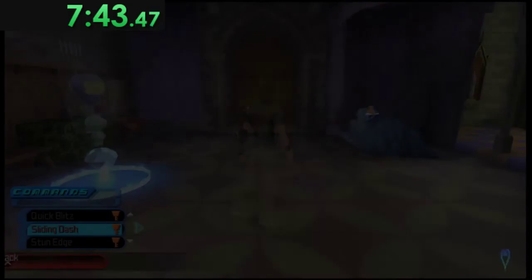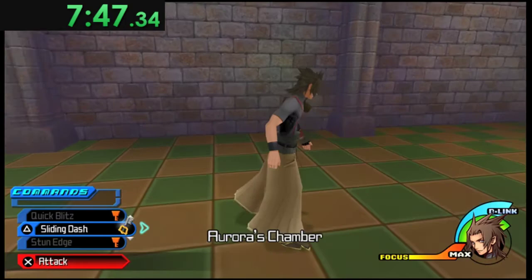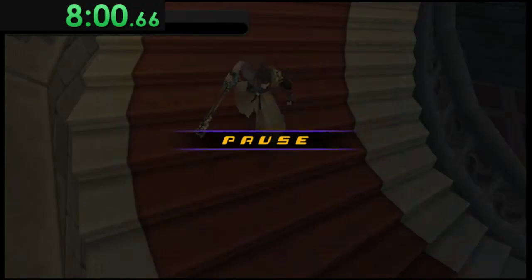Go to Aurora's Bedchamber, skip a couple cutscenes, smash through that, move out, look to your right, Sliding Dash through some more enemies, and immediately dash out of it. Now we're on to the first boss fight — you cannot skip the info screen, so you have to watch the opening.